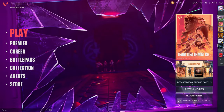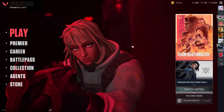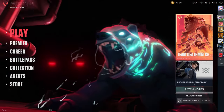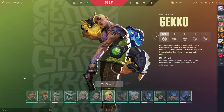Hey guys, welcome back to this channel. In this video I'll be showing you how you can open up the agent accessories in Valorant. It's a bit harder now to open them up, but you're just going to select Agents here and then select View Gear on the one that you want to open.